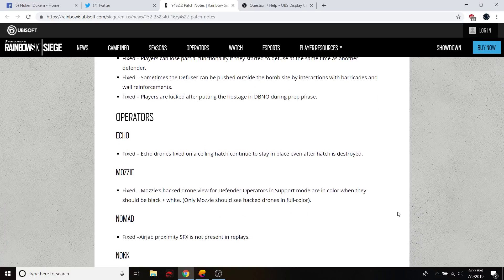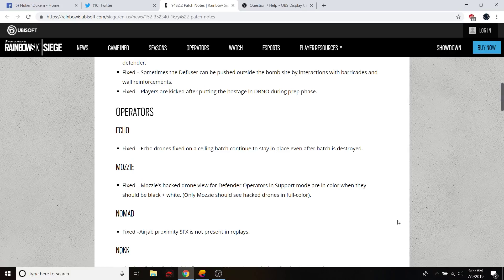Shield operators could see invisible Yokai VFX through the shield when the glass is damaged. Players could partially lose functionality if they started to defuse at the same time as another defender. Fixed: some defenders could be pushed outside the bomb site by interaction with barricades and reinforced walls. Fixed: players being kicked after putting the hostage in the down-but-not-out prep phase.